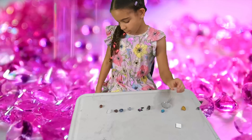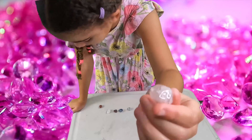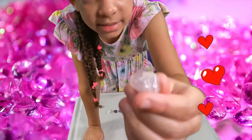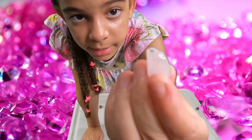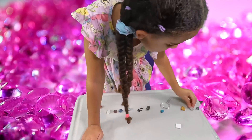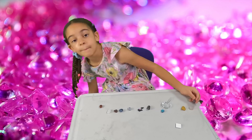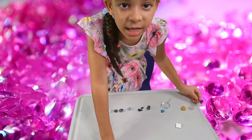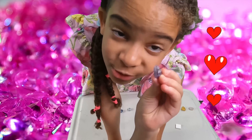Then we have the rose crystal, which on camera it looks clear, but in real life it's actually a light pink — I don't know if you can tell, but it's pink in real life. And then the last one, the best one that looks the most like a crystal, is the purple amethyst. Look how cool it looks, exactly like a crystal. This one's my favorite because number one, I love purple.